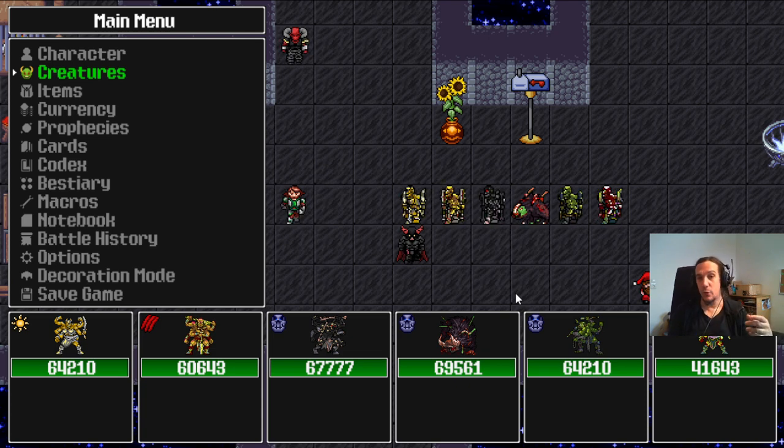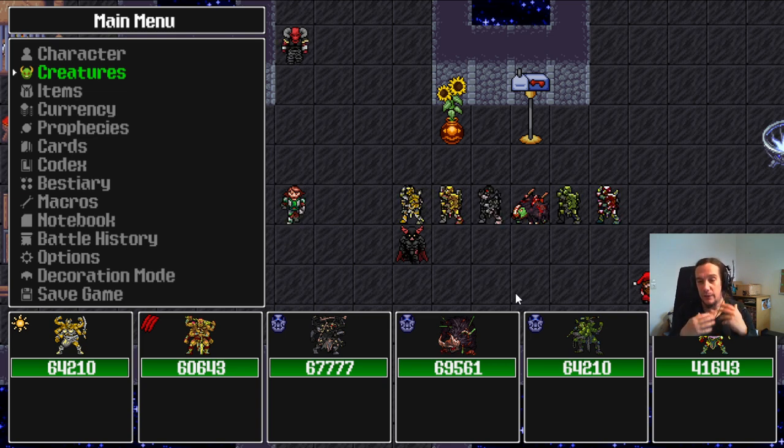When that's settled, I try to find a sustain mechanic that works well with this build to keep my creatures alive. And when I'm done with that, I put up something to give my creatures some scaling, so they grow as the fight goes longer. These are the most important things. When you have these down, your team should be able to progress in the game quite easily, depending on your resources.